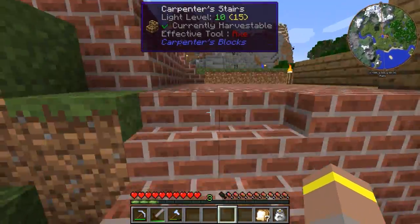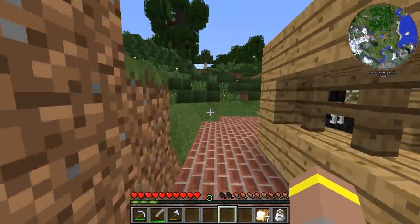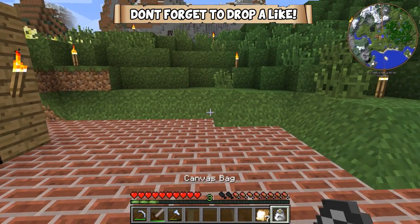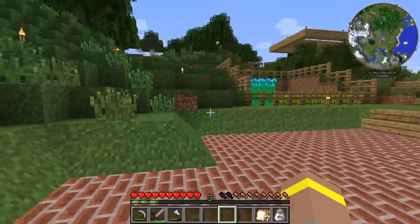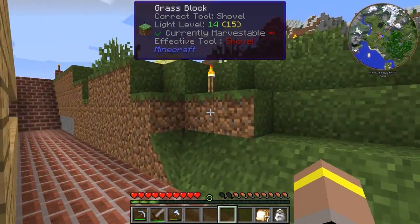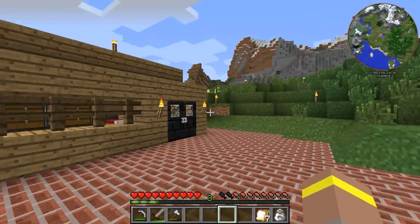Let me take you around the front. I've been playing with carpenter's blocks, because I never really play with carpenter's blocks that much, so I thought I'd have a little go. I also managed to do a spot of enchanting — the reason I did this is because I got myself an efficiency and silk touch iron shovel. So I decided to go around and get some grass and do this. I think it looks kind of nice — a little bit off on the corners, but overall quite nice.